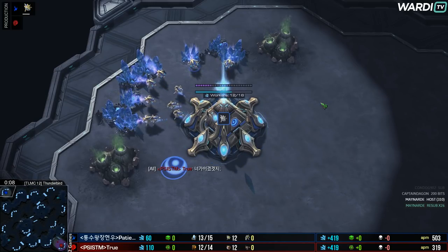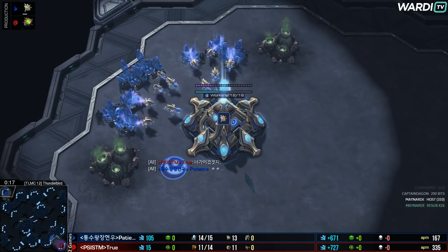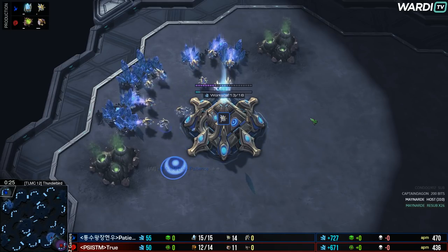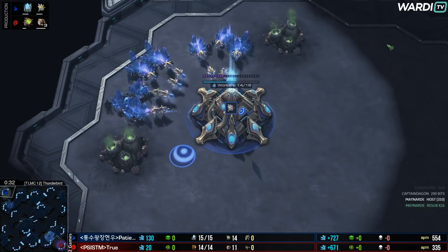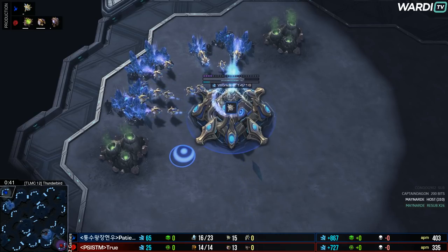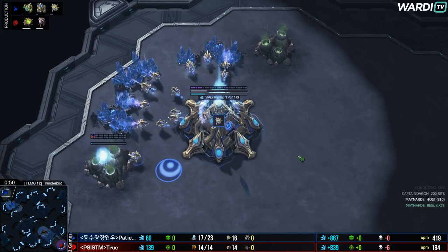What happens if True wins 2-0 and then Soul wins 2-0? If True wins 2-0, he'd be 3-3. If Soul wins 2-0 over True, that would be 3-3 versus 3-3. Then Soul would advance over True because Soul has the head-to-head advantage. But then is Patience 3-3 as well? If so, it comes down to a three-way tiebreaker. We have a couple of different rules in play for that, and it might even see a tiebreaker game be played. We'll sort of just deal with that when we get to it.